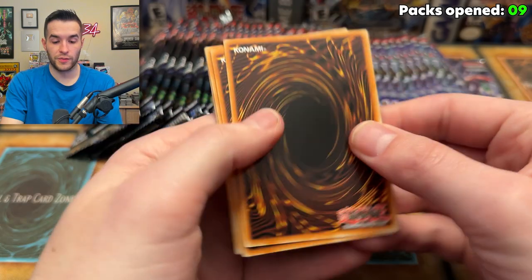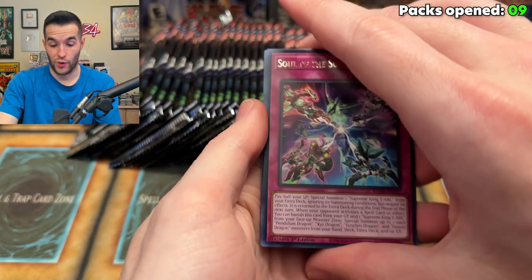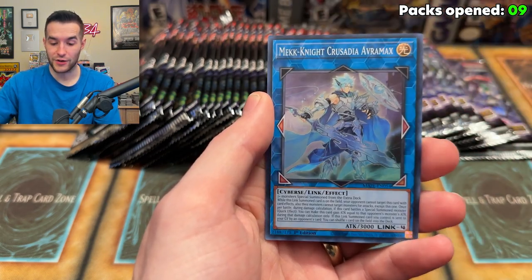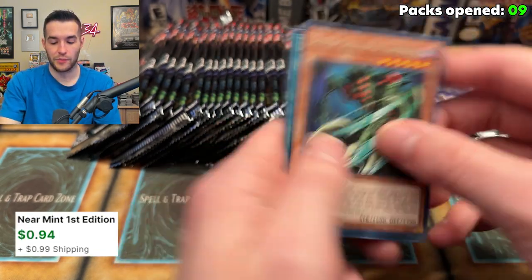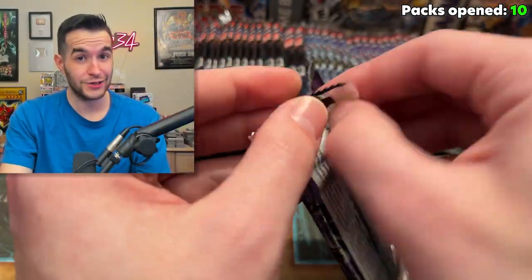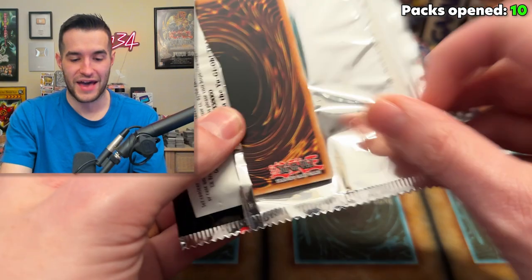This could end up being a long video — I really don't know. It could be short, it could be long. It's just whenever the collector rare decides to pop up. Baryon, Utopia, Overload Fusion — Gate Guardian could be a collector rare. Avramax again — back-to-back Avramax. I'm not going to complain about that. Avramax is a very nice card even in super. Has a collector rare version? I'd be down to pull it.